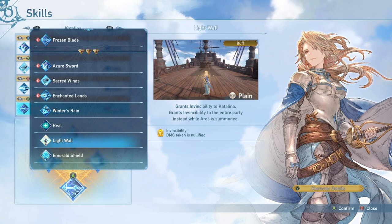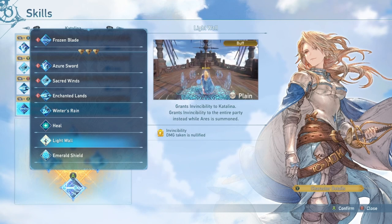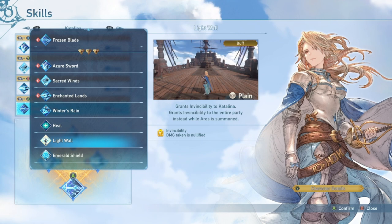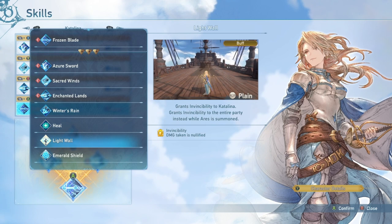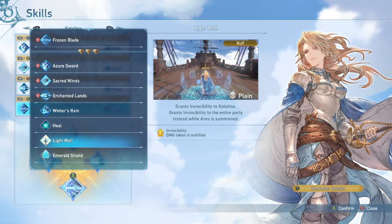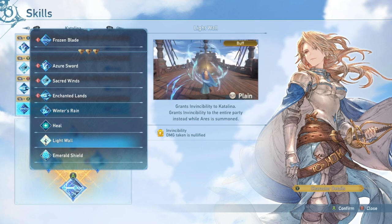Light Wall is very, very, very strong. Grants invincibility to Catalina, and when you have Ares, it gives invincibility to the entire party — unlike Vane's invincibility dome, you don't have to be inside of it. You just pop it and they have it. It does have a kind of slow startup, so you don't get the invincibility until she starts glowing yellow. Very strong — I've used this against Pyatt and several bosses.